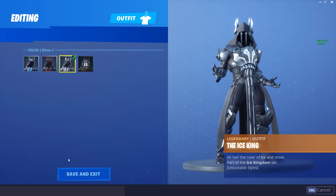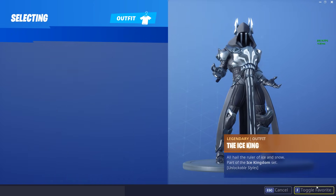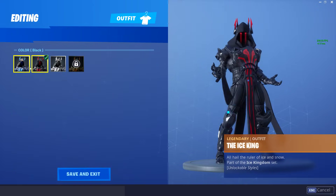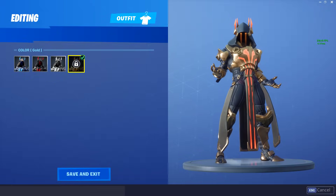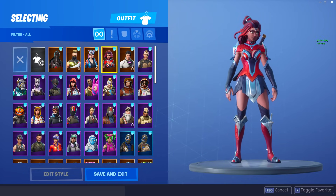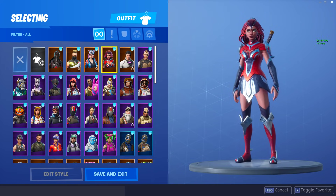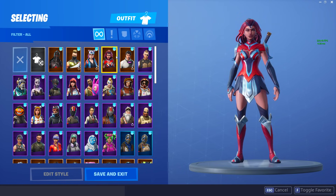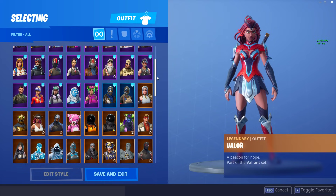The Ice King — I think it's just like a bad version of the Ragnarok. I'm not even going to lie, this is probably one of the worst Tier 100 skins we've seen. It just feels like the same as the Ragnarok but it just doesn't look as good, especially this color. The different colors look alright — the red looks really nice — but I'm not a big fan, so I'm going to unlist him as well. Same with the Vela. I've just never really liked the look of the Vela. Maybe everyone thought this was going to be like Wonder Woman when she first released. I'm going to have to unfavorite that one as well.